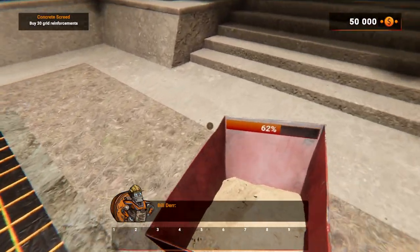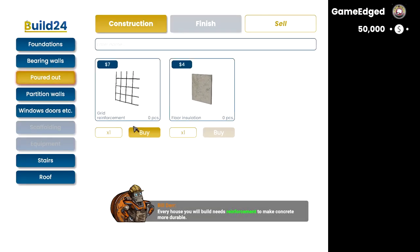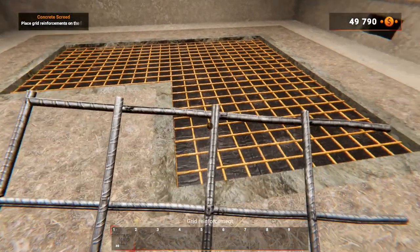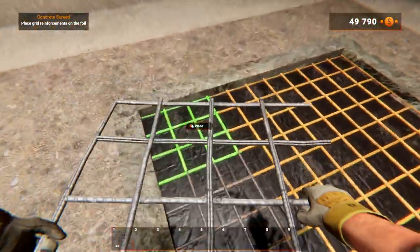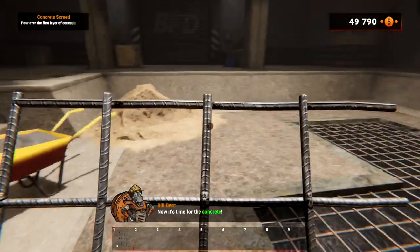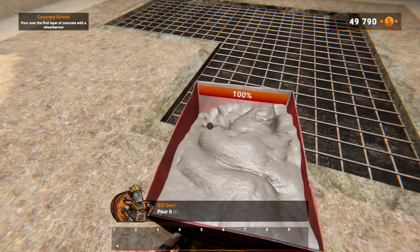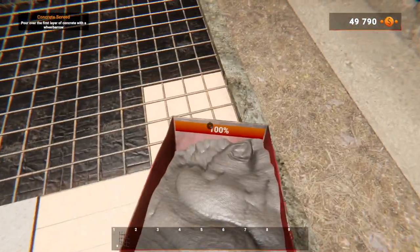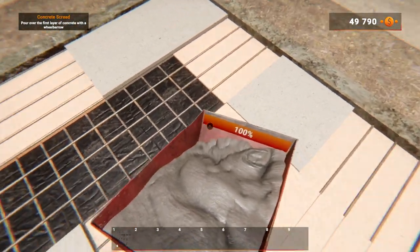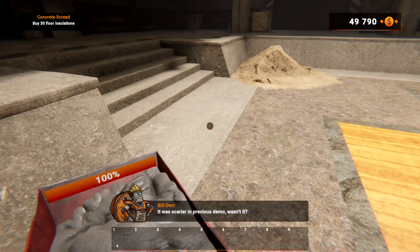Now we have to buy some reinforcements — every house you build needs reinforcement to make concrete more durable. Buy 30 grid reinforcements, then place them on the foil. You already have it waiting in the wheelbarrow — cheating is fun sometimes! Pour it over — look at that, it wasn't all the way filled. Great work! It was scarier in the previous demo, wasn't it? It wasn't even working properly but no one noticed.